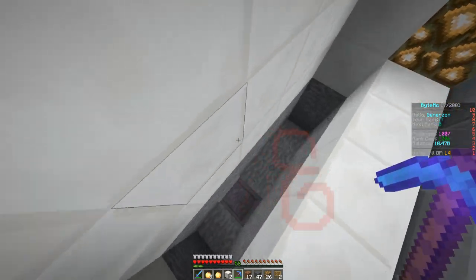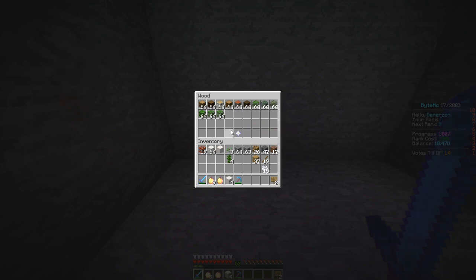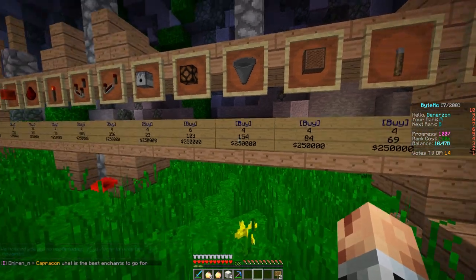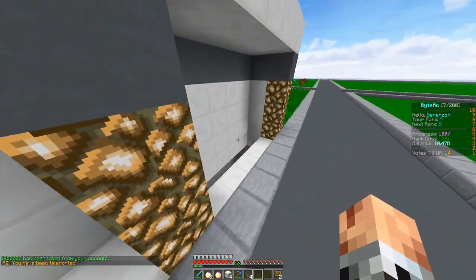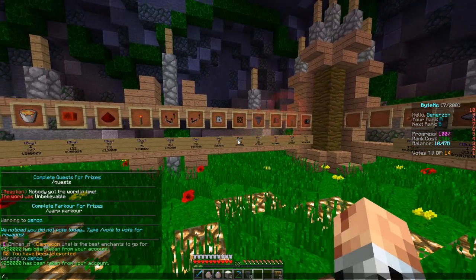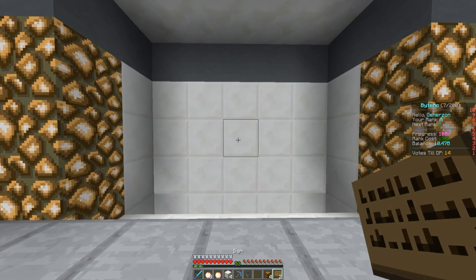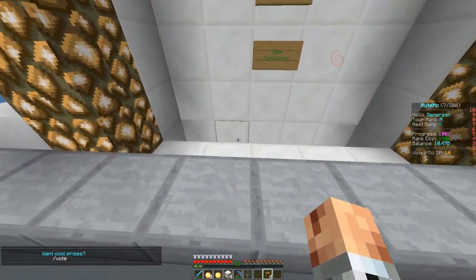There we go — we found the place we were trying to get to. If we mine this out a little bit — I don't know if I can buy a chest from the shop, I don't think I can. Let me check Warp D Shop — wow, you cannot buy chests, but you can buy hoppers which is kind of what I need. I think there was a four block gap but turns out it's five. Let me go plot home — there we go, all lined up now.